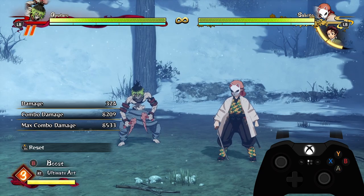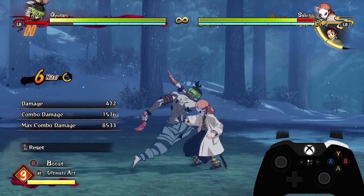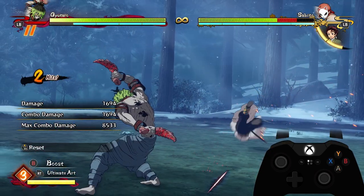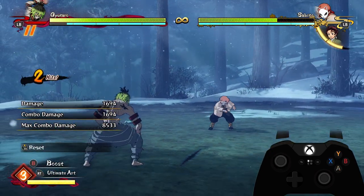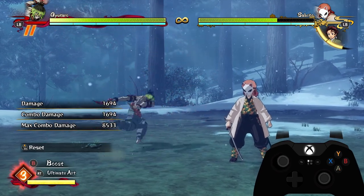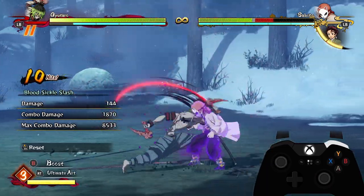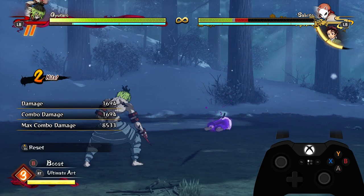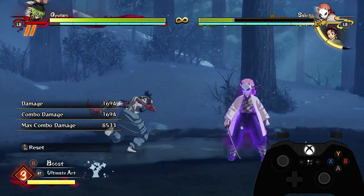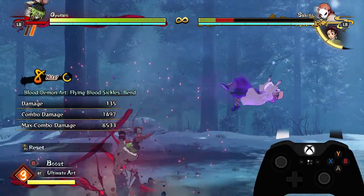The first main combo ender is doing a full attack string, dash cancel into a grab — this is completely unavoidable, not by ultimate or boost or anything, so it adds a huge chunk of damage to the end of combos. The next one is doing any kind of buttons, tilt special into a grab — this one can be mashed out of but the opponent has to be super ready, and it does a bit more damage. The last main combo ender is doing an up combo into your tilt demon skill.